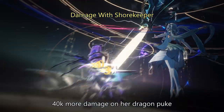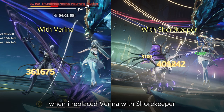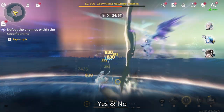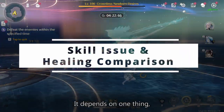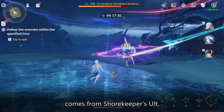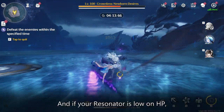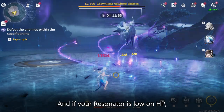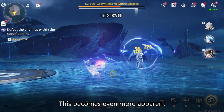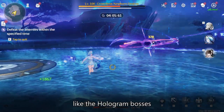Shorekeeper has stronger overall buffs compared to Varina. My Jinsi was able to deal 40,000 more damage on her Dragon Puke when I replaced Varina with Shorekeeper. But does that mean we can use Shorekeeper on every team? Yes and no — it depends on your proficiency at dodging. Since most of the healing comes from Shorekeeper's ult, your Resonator has to be on field to receive the healing. If your Resonator is low on HP, you need to dodge well while letting the HP regen do its work. This becomes even more apparent when dealing with end-game bosses that hit very hard, like the Hologram bosses.